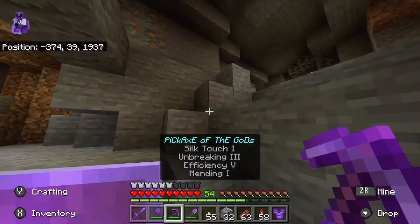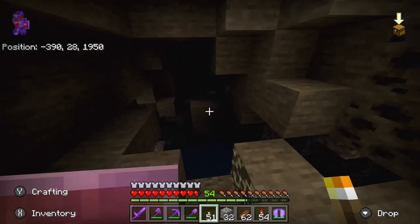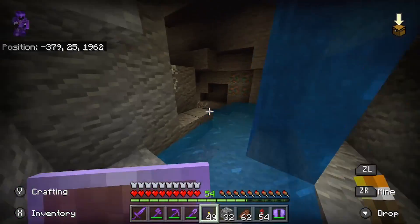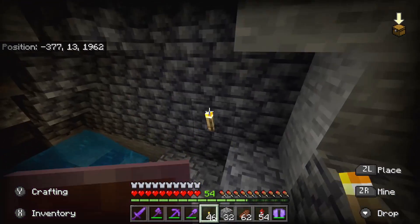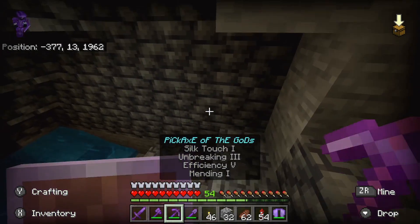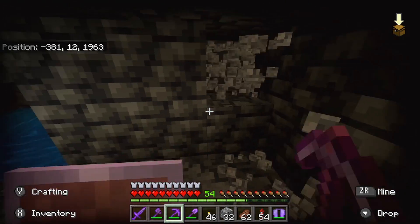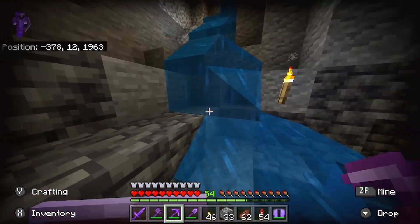I actually don't have any wood on me - I am so smart. Give me a second. Okie dokie, I've got some wood now. Hopefully we'll also be able to find some diamonds even though I really don't need them. Oh, here's some of the new deepslate - this block looks freaking awesome! Let's get a stack of it real quick.